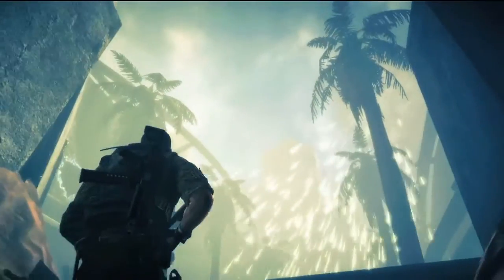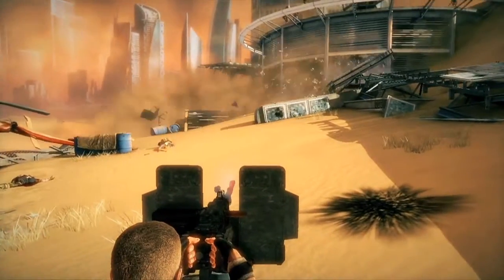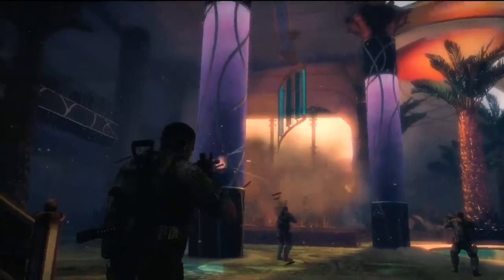Throughout the game, the player encounters opportunities to leverage the power of the sand to help kill enemies or open pathways. Basically you see sand piled up behind a window, you shoot the window and sand comes pouring out. There are a number of locations in the game where, out of the narrative, grew an opportunity for us to let the player make a choice.